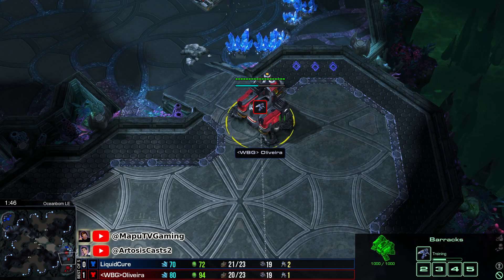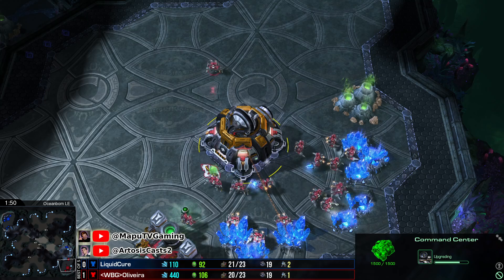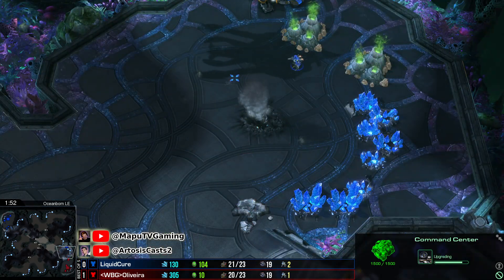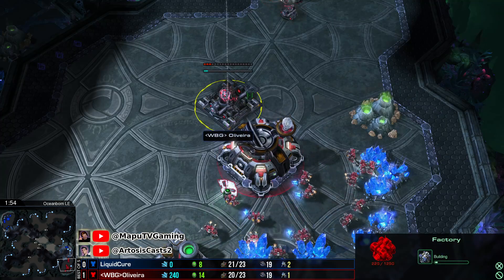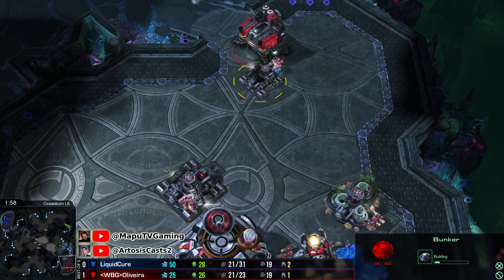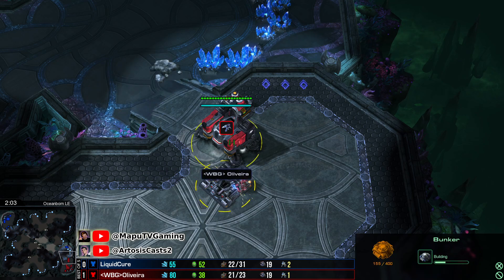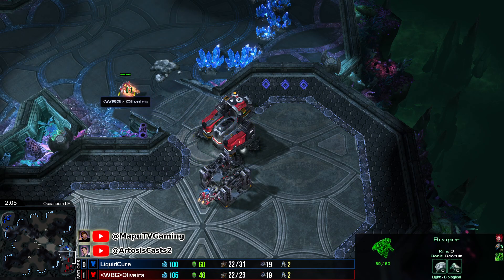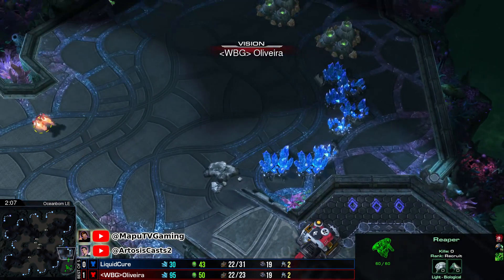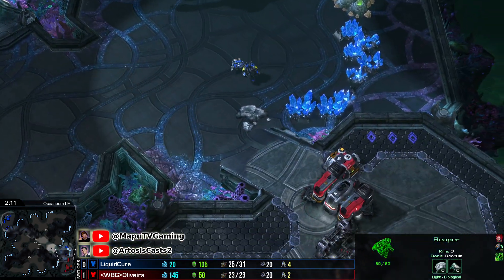Actually, this is a Marauder proxy with Concussive Shells — but this will be scouted. This is a one-barracks expand with a gas first, and it's a weird one. He's going to cancel this immediately and throw down a Factory now, and a Bunker, and gas. I think this is already defended — you're not going to break the ramp against the Bunker. The Reaper's got to go across the map and try to get any counter damage it can. Now it's a little bit exposed though — Marauder's coming in.